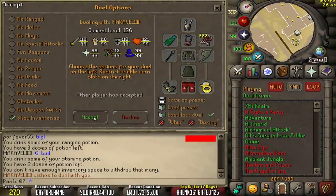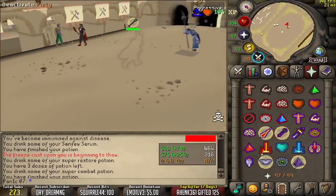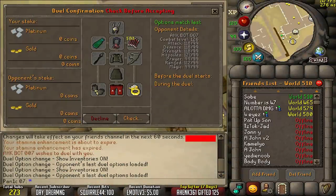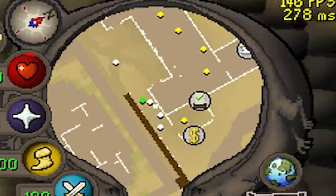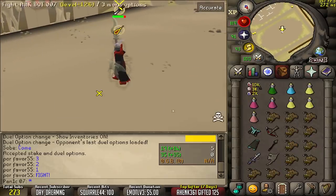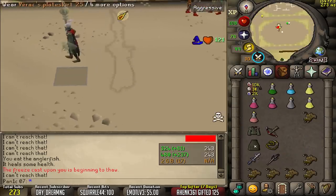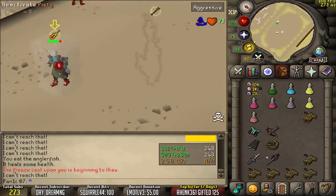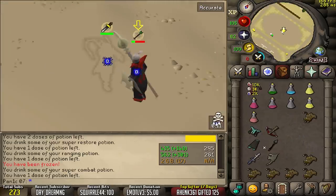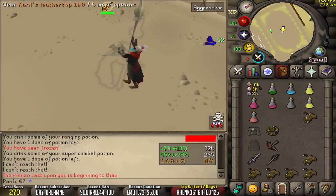So far so good. Next we are up against Mr. Machiavelli - now he is very good, so hopefully we get some good RNG. Nice. Now the semi-finals against Mr. AHKBOT007 - let's see how we go on 280 ping. Fuck these servers, man. We're actually getting really good RNG - usually I get shitty RNG in tawnies and I just have to super sweat, but we're getting good RNG here, which is nice.